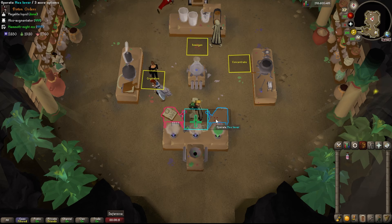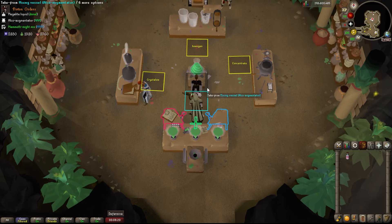Tip number 3: you can hit the levers as many times as you want — you're not going to lose any resources. It's only once you take the potion that it goes away.